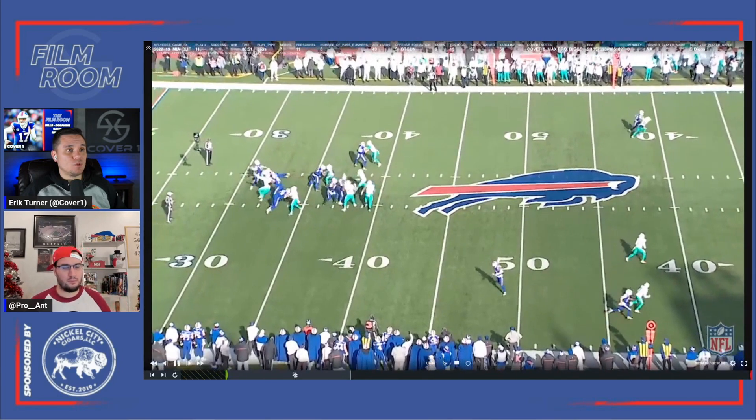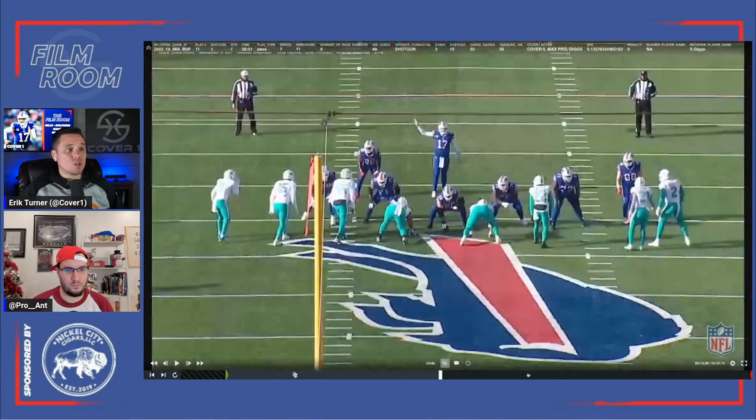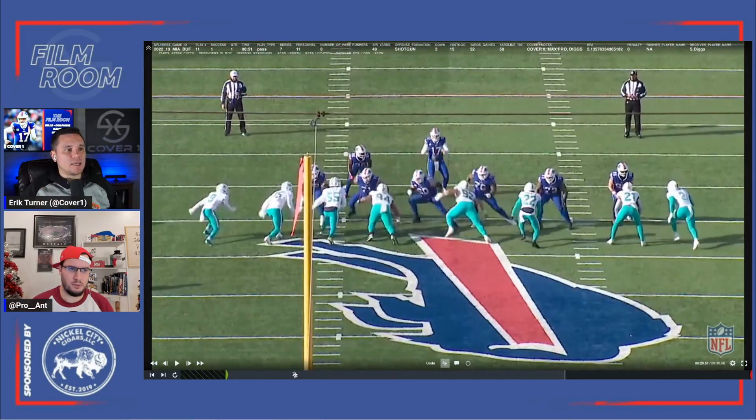So they max protect it, so there are only three guys in the route. Josh wants to go for the throat here, which is a smart play. Stefan Diggs gets that separation. He's able to drop it in the bucket — a great throw. But kudos to the protection, right? Talk about the protection from this angle and how they kind of set it up to pick up everyone.